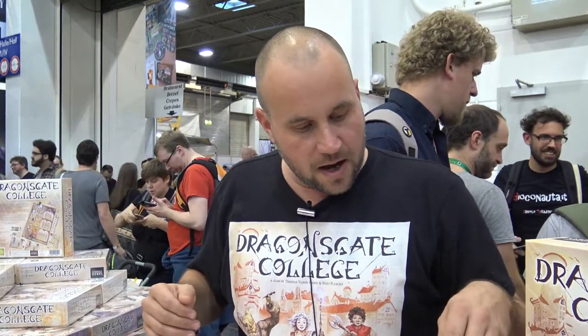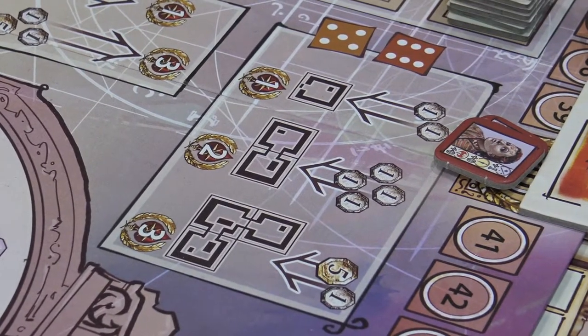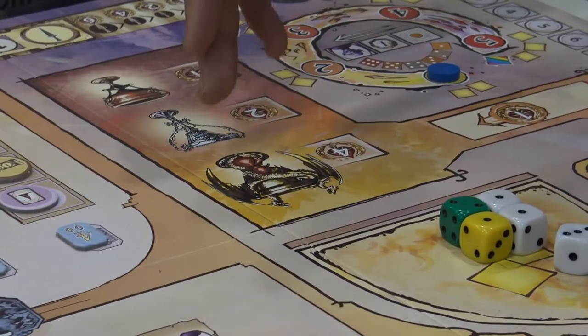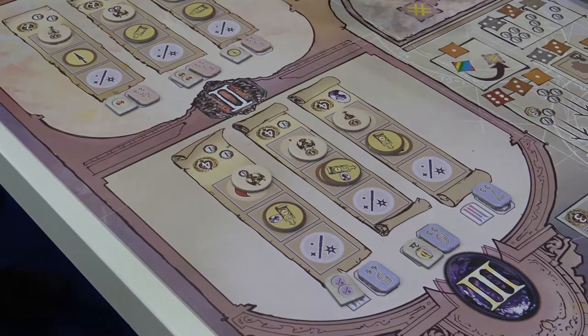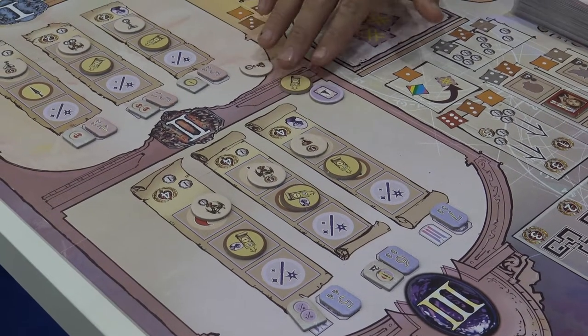How do you earn points? Most of the points are earned during the game, and then you also have end scoring points — but it's more like game points and end scoring points should give you an action at the end of the game. You can earn points by building buildings, by crawling through the dungeon and winning the cup, and by doing all the different careers. Every career offers you points, and having different careers at the end of the game gives points too — for the three types: magic, rope, and fighting.